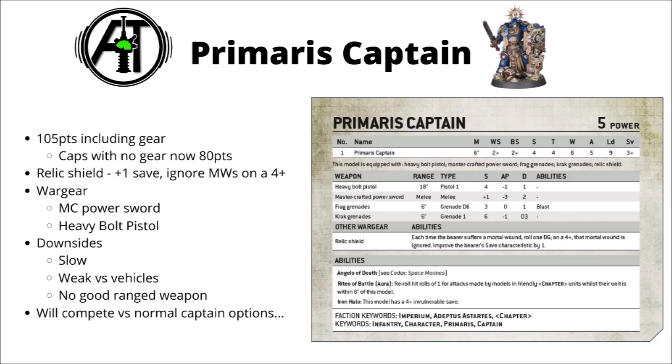He's armed with a Mastercrafted Power Sword and a Heavy Bolt Pistol. The Mastercrafted Power Sword has seen an improvement — it's now Strength +1, AP -3 and Flat Damage 2. Going to Strength 5 is a really big buff; it means he'll be very effective against Heavy Infantry, chewing through Intercessors efficiently and posing some threat to heavier vehicles, wounding them on fives. The Heavy Bolt Pistol is quite nice with its increased 18-inch range, meaning he'll be able to fire it more often.